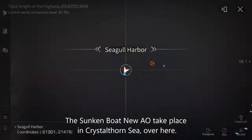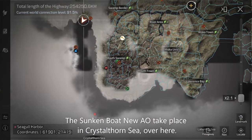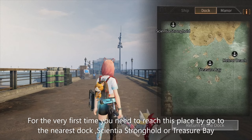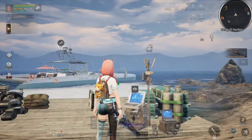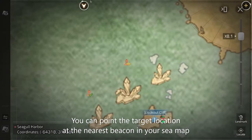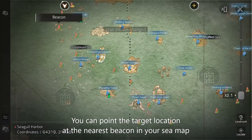The Sunken Boat new area operation takes place in a crystal trance over here. For the very first time, you need to reach this place by going to the nearest dock — Scientia Stronghold or Treasure Bay, you can choose. You can point the target location at the nearest beacon in your sea map, like this.